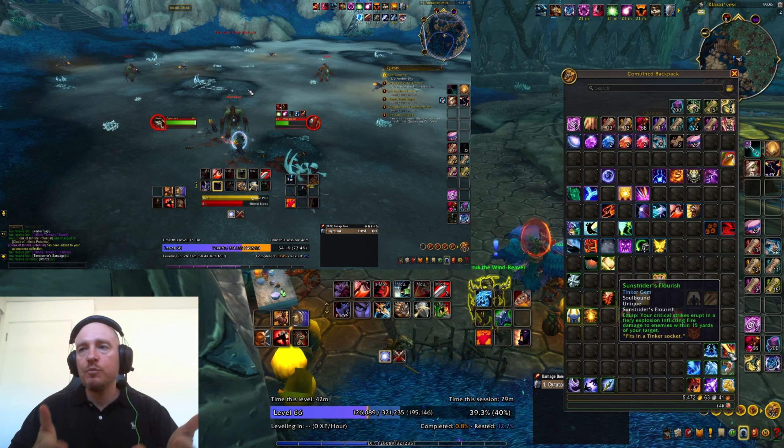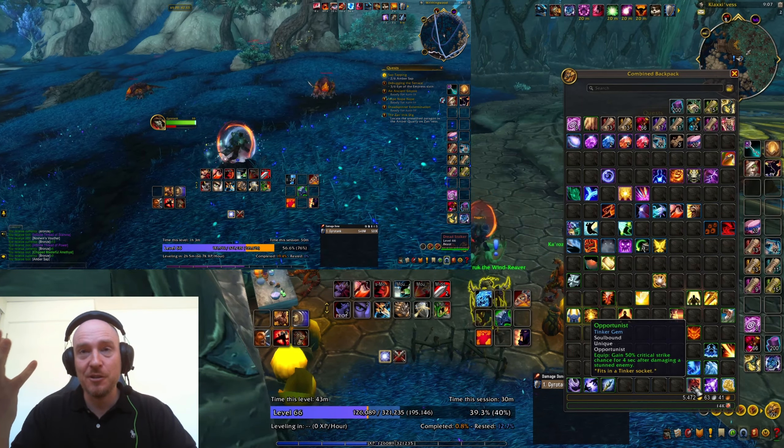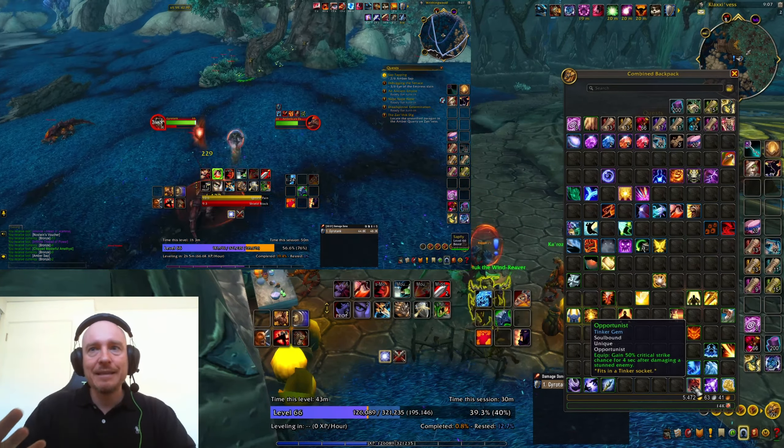Opportunist — you gain 50% critical strike chance for four seconds after damaging a stunned enemy. If you're stunning a lot this could be massive — for a rogue classically that would be a godsend, for everyone else questionable. Grounding — reduces magic damage taken by a massive amount and redirects the next harmful spell to you: as a dedicated tank yes, anyone else no. Further — while above 80% health your attacks consume health to inflict holy damage: I don't like consuming health, so I'll leave it up to you — tell me in the comments if you use it.